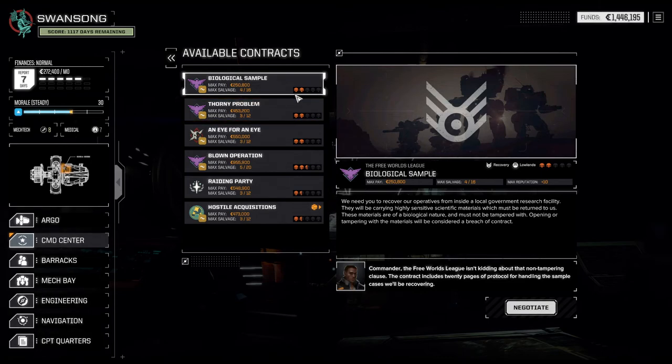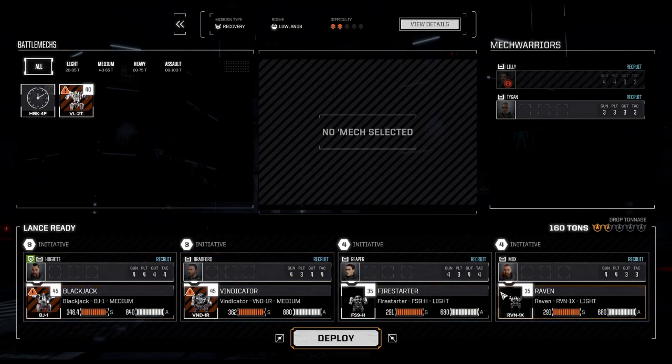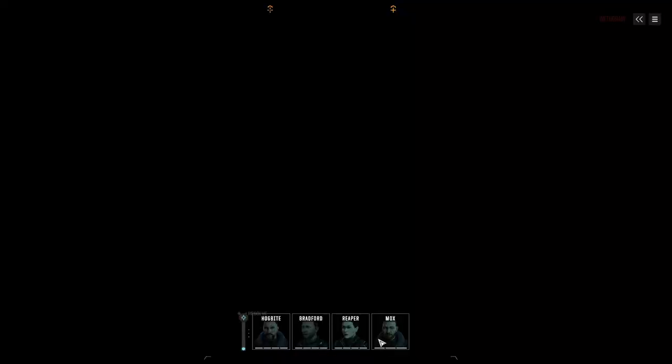Today we're going to continue with the biological sample mission. We're still trying to get that salvage — we got a fantastic mech in the last mission and 16 parts could just be yet another mech. We're deploying the same team as before: Lily is still out so Reaper is going to sit in the Fire Stalker, we've got the Raven, Blackjack, and Vindicator. Hopefully we'll get another upper medium mech, something around the 55-ton mark.